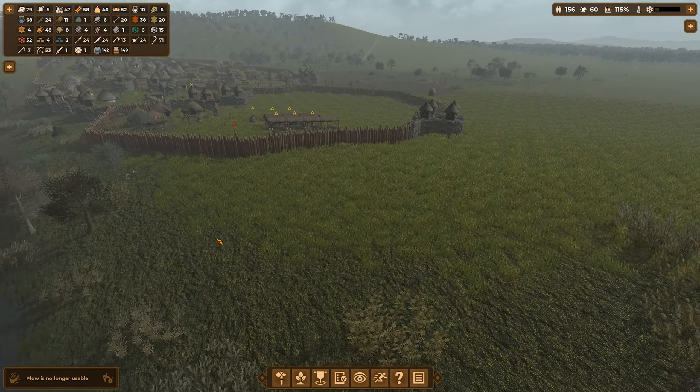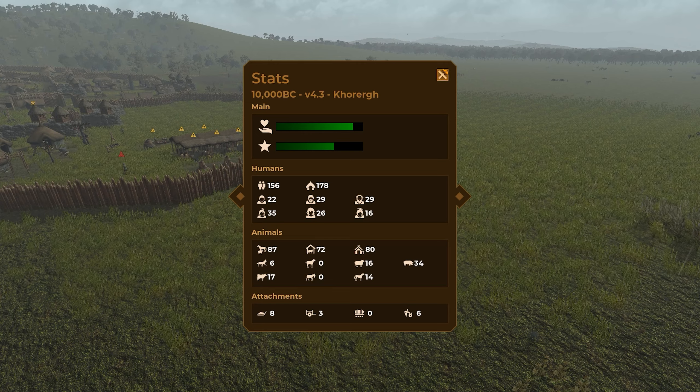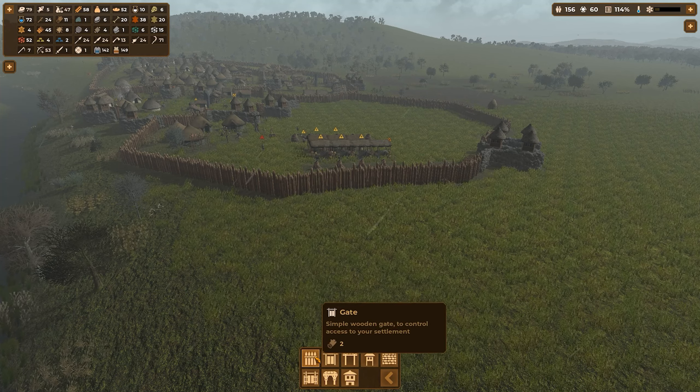Let's start with the wall — I want to start with the wall. The plows are not usable, the plows are just destroying themselves. Well technically that's what they do. I'll talk to the trader in a bit — this is not if I have anything to trade with anyway.